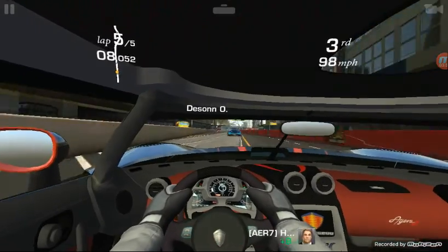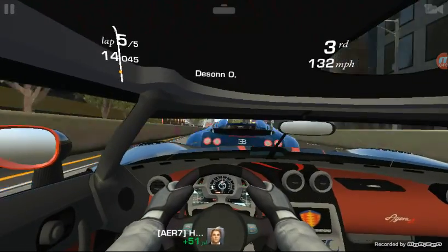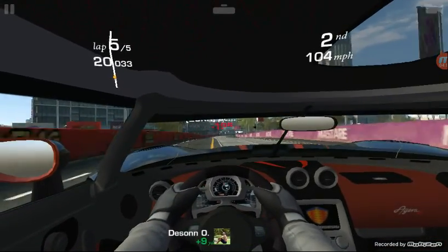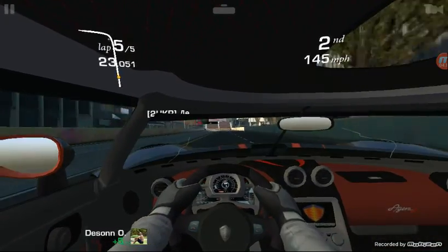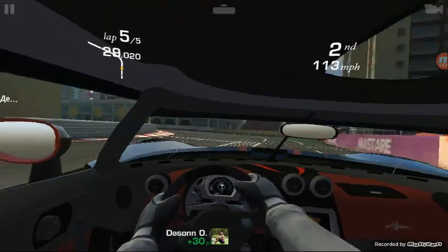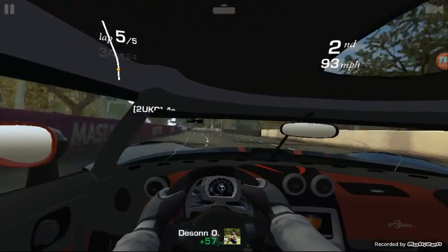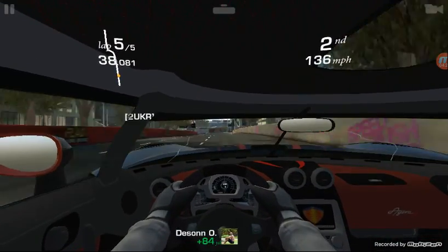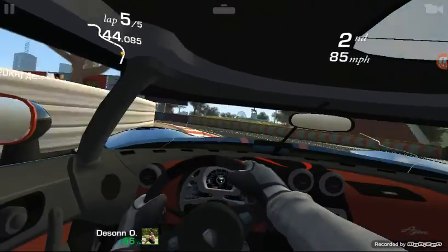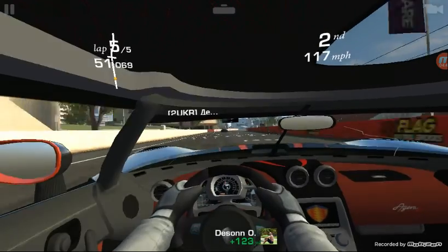Why didn't my brakes work in that turn? I have a car right up on my tail — he's giving up his spot, so I'll take that. There's first place, a hundred yards ahead — he's booking it. I'm still slamming in the turns; I'm taking my turns too tightly. I'm going to be happy with this second place finish because this guy is really moving. That's a Bugatti, I believe.